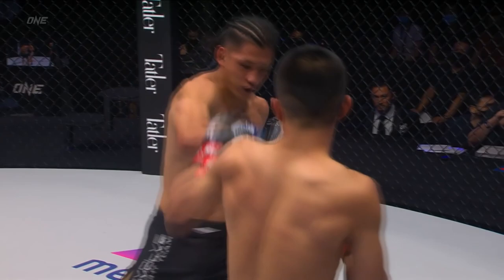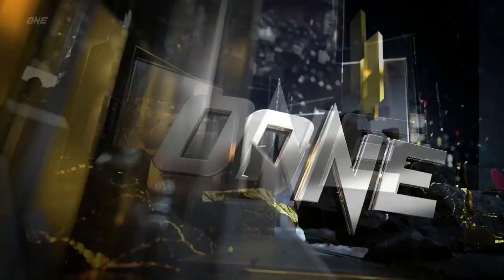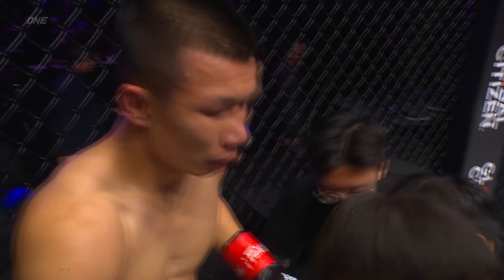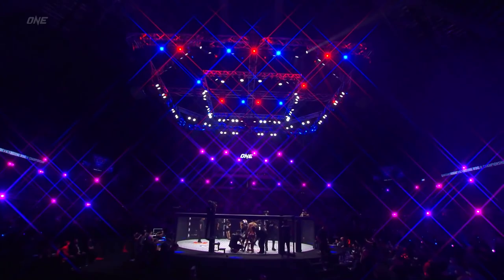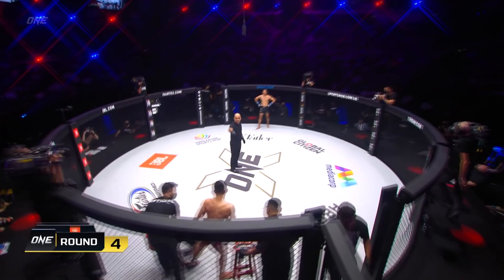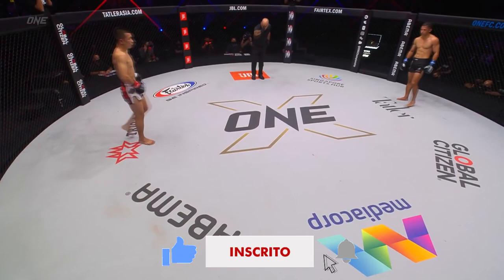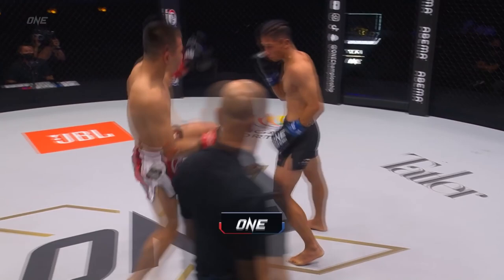Akimoto realizes the opportunity in front of him and has decided to turn it on. In the corner, they are telling Capitan: do not give up, just go for it. It is time for Capitan to go for it. Akimoto's first to emerge off his stool, still looking relatively fresh. Capitan looks good upstairs, but his legs tell a different story. The knees again from Capitan — two yellow cards in the third round for excessive clinching.